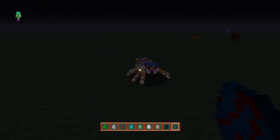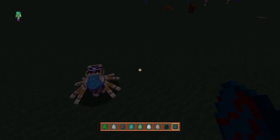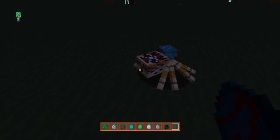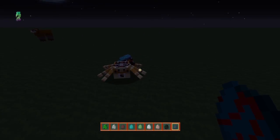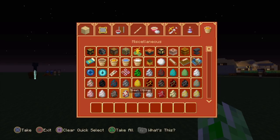Next we'll have the cave spider. I'm not exactly sure, but I think it is also black in color normally. Anyway, this one looks like a venomous type of spider with that blue face and the back there as well. It's definitely different from what I've usually seen and that one's actually pretty nice as well.